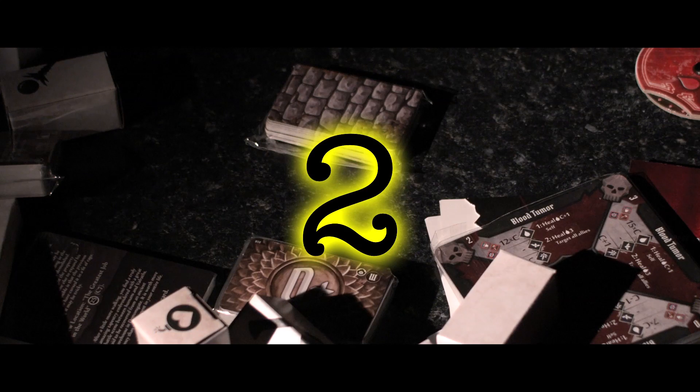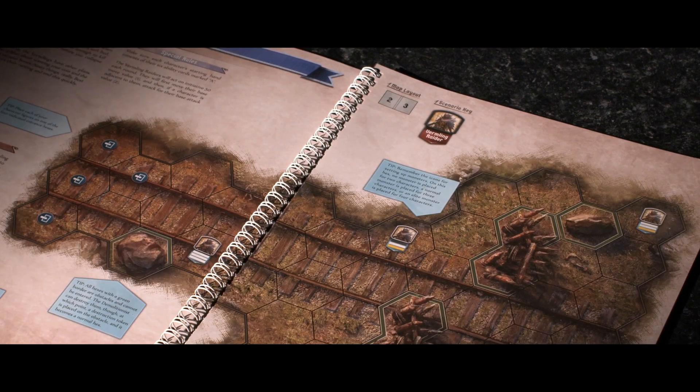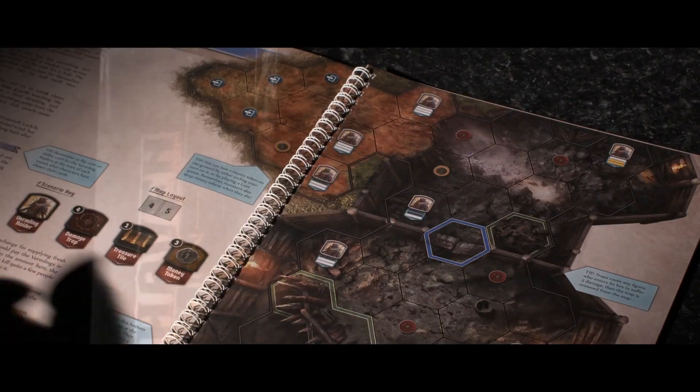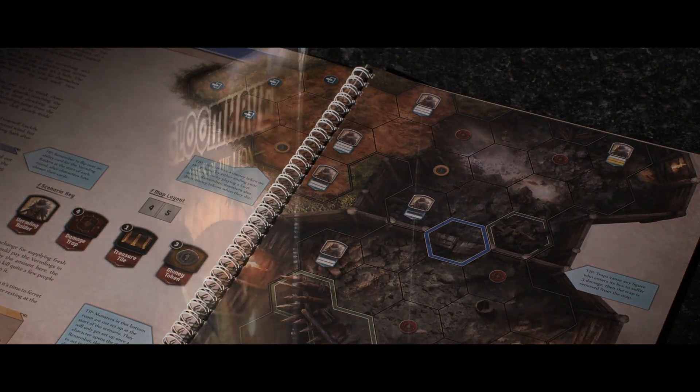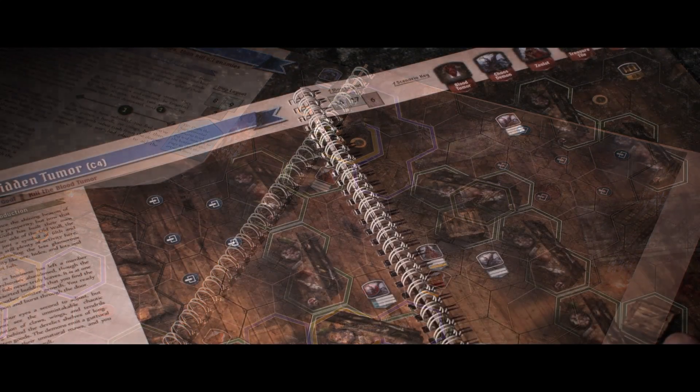Number two: the setup. Gloomhaven the core set, for all its brilliance, takes time to set up. There is a lot of pre-game administration to get through before you can enjoy your game. Jaws of the Lion, while still needing a degree of setup, plays its game on the campaign book rather than separate board tiles.